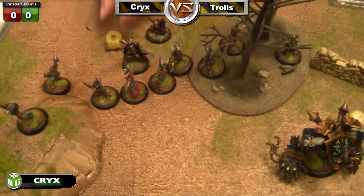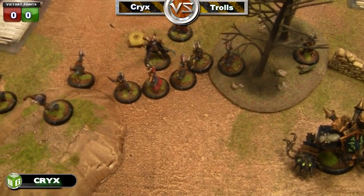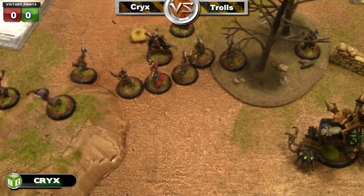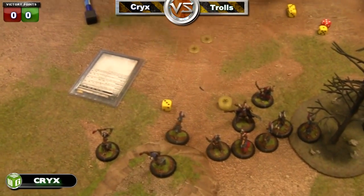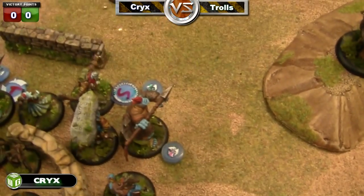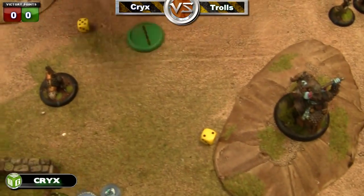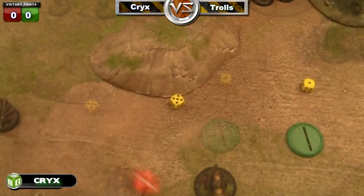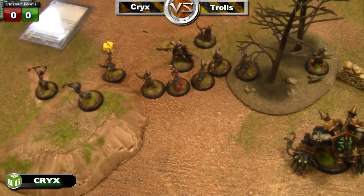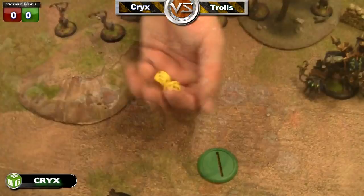Deathjack moves over, the other guys move over, Satyrix pass. Then I use Scar to sacrifice one of the witches there — and I messed this up because I didn't realize it at the time, but you don't get the focus immediately. You get the focus at the beginning of your next control phase, so basically the following turn you get an additional d6. I mess that up and use it right away, but just so you're aware, you're not able to do that.